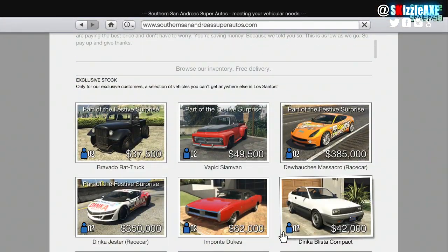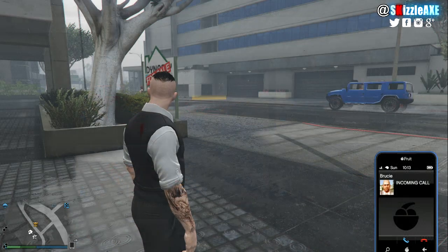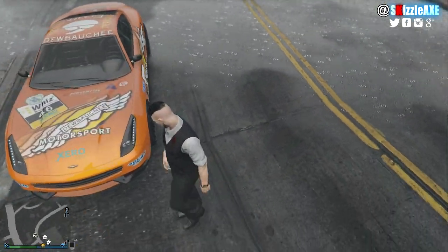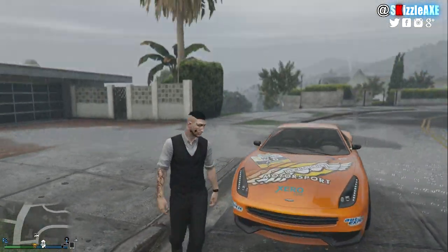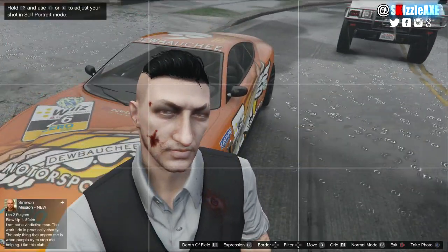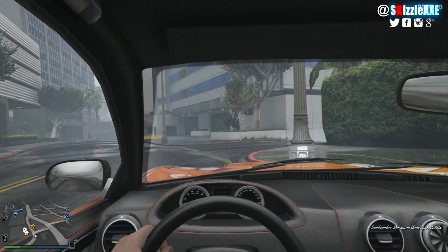The Missacro race car costs 385 grand and the normal version costs only 275 grand. If you already have the normal version of the Missacro, honestly you don't need to buy the race car version — it's not worth it. I had to buy it anyway just to show you guys how it looks. The new race car version looks sick, and it's cool that Rockstar added this, but it would be better if they added that race car paint job in the mod shop for about 50 grand, so people who own the normal version can slap that paint on, because the race car version is too expensive.